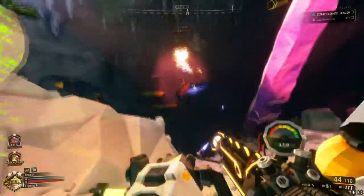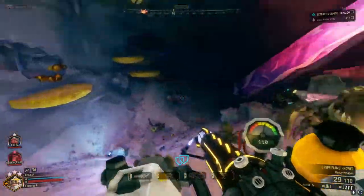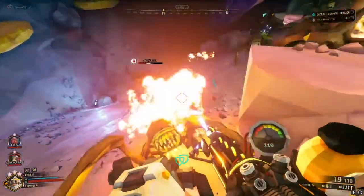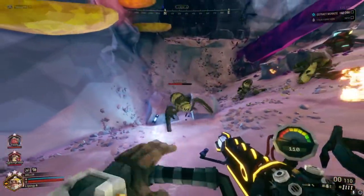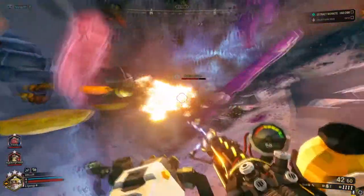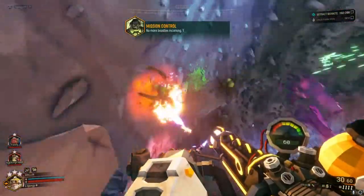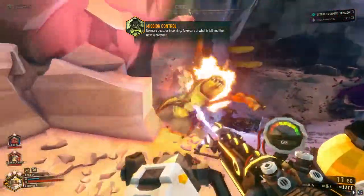To start off, each Driller will start off with a default weapon which is the CR SPR Flamethrower. The Flamethrower has a limited range but is very powerful. It has bonus damage against Spitballers and Macteras. Sticky Flames are useful and make it great against large groups of swarms. When you shoot it at the ground, the flames will stay in that area for a while.